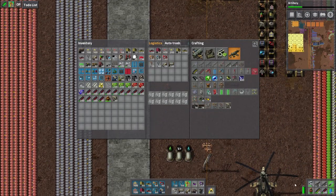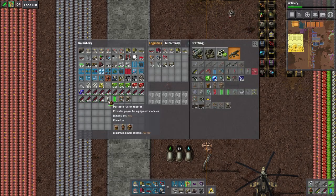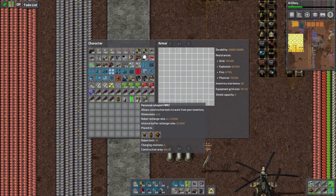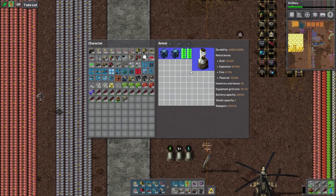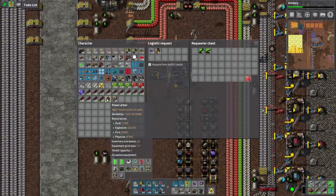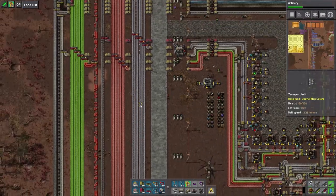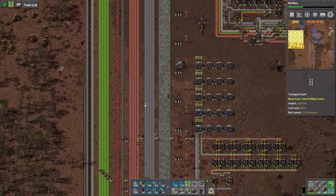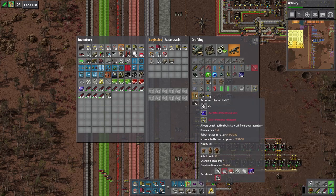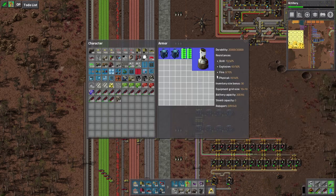We've got our Power Armor Mark 2! Let's go ahead and take these guys out and put it on. Oh, extra inventory space — excellent! Let's get you guys in there. We have so much room now. We need legs, we need all kinds of things. Let's just recycle this old power armor. We probably need like two more robo ports, some legs, and at least another fusion reactor — maybe two more. I like having lots of those.